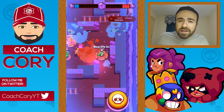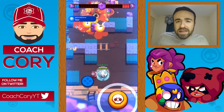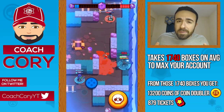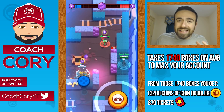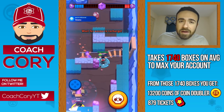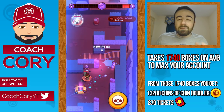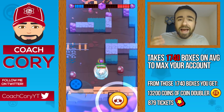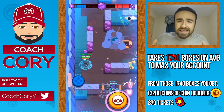On average it takes 1,740 boxes to max your account. Along with those boxes you also get coin doublers and tickets. From opening all those boxes, on average I got about 13,200 coins worth from the coin doubler and about 880 tickets — roughly half a ticket per box, which seems like a pretty good amount.